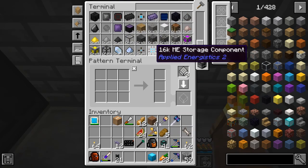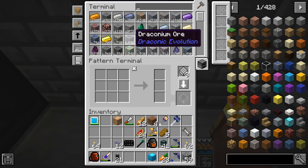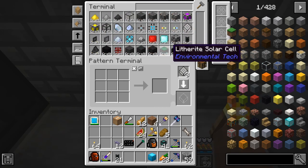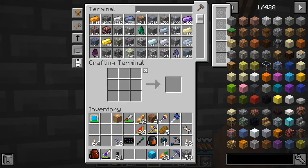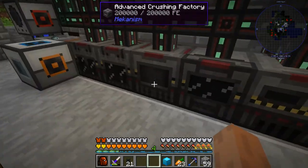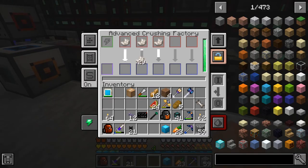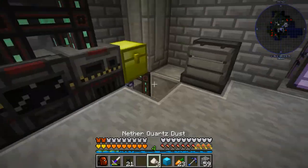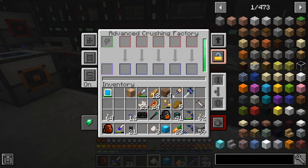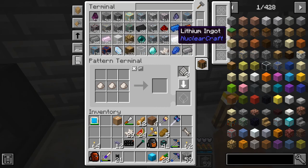We are going to teach this thing how to make Fluix cables in particular, and Quartz Fiber cables. I need some Crushed Nether Quartz — I think Crushed Certus Quartz works as well. I've got enough of either one. Let me crush three of these. You saw there for a second that one showed it was still up here but wasn't in here — that happens sometimes. If you just exit the interface and go back into it, it should be fixed. Don't worry about that too much.